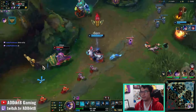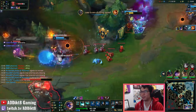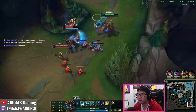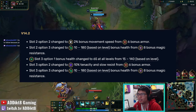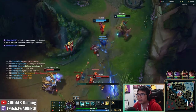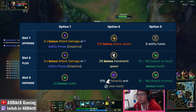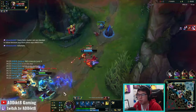The only other rune you can take on Maokai support from the Precision tree is Triumph, which grants you significantly more sustain during teamfights after each takedown. In patch 14.2, a major update to the rune stat shards was introduced. There will no longer be any armor or magic resist stat shards - they are instead replaced with stat shards involving movement speed, tenacity, and health. For the offensive or top row, I personally like taking the cooldown reduction rune stat.